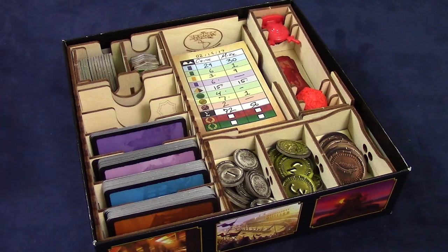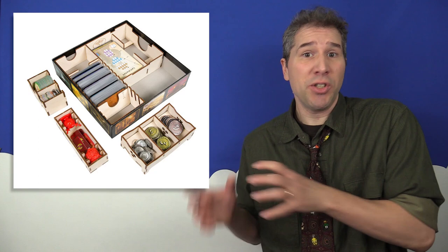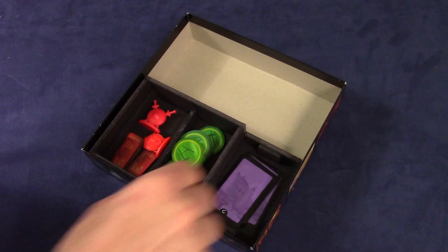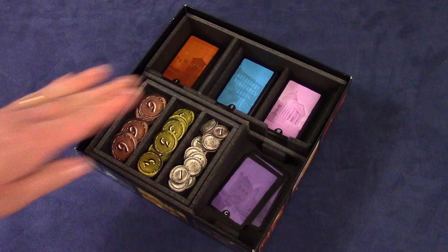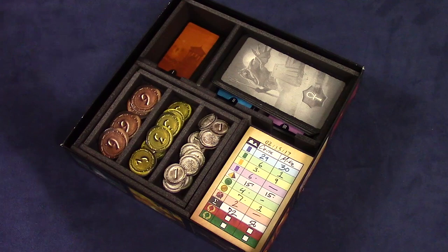The Broken Tokens insert also fits sleeved cards, features removable dividers, and notched walls to hold the game boards. It has removable trays which give coins a cozy place to reside and can also be used while playing. Secondly, there's a foam core insert by Insert Here, which accommodates both the base game and the Pantheon expansion as well. It's composed of four trays and is also designed to hold sleeved cards. One removable tray can be used as portable storage for coins, another holds all of the age cards each in a separate pile, and yet another holds all components from the Pantheon expansion.